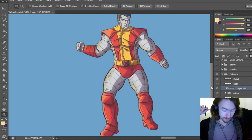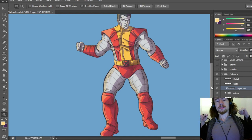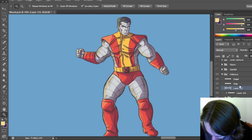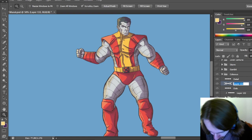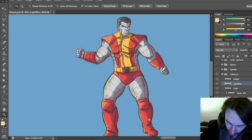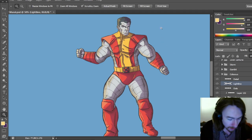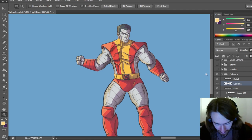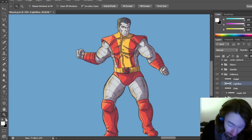Okay, so that is our shading done. Now we have to do the light line, which might be quick or might take a few minutes because I do have to sell the shininess even more — a lot of those lines get hidden whenever the shading goes on so they can disappear a little bit. I will do the light line and then that'll be us.